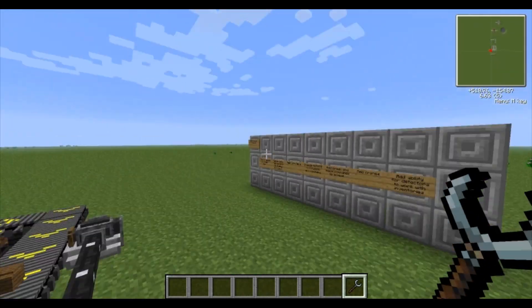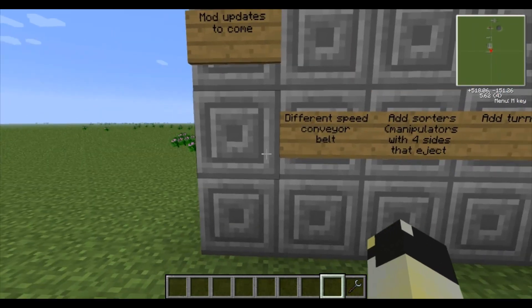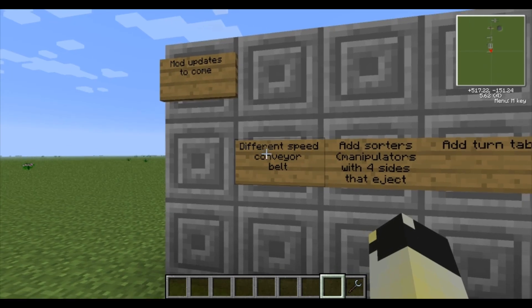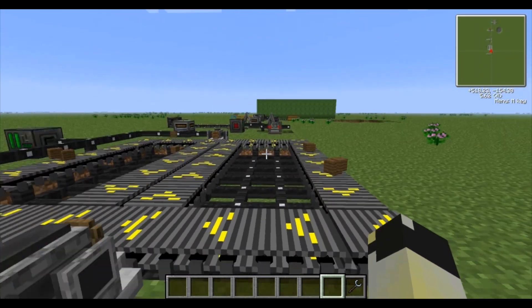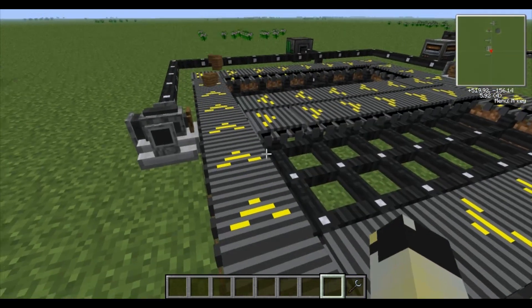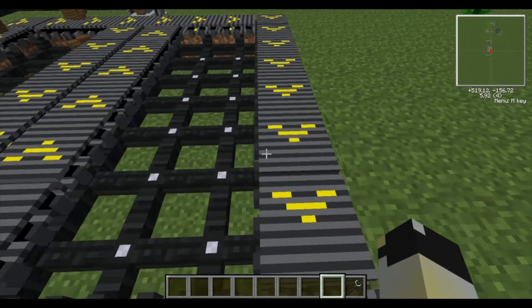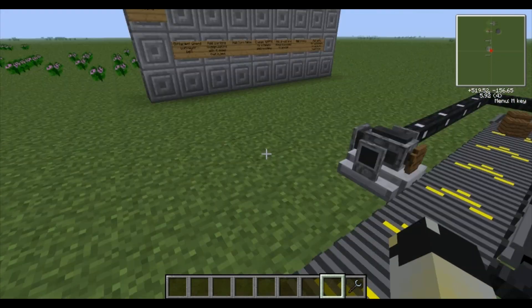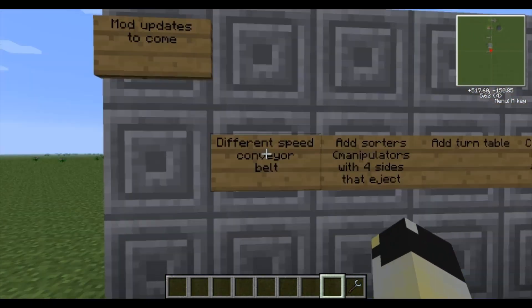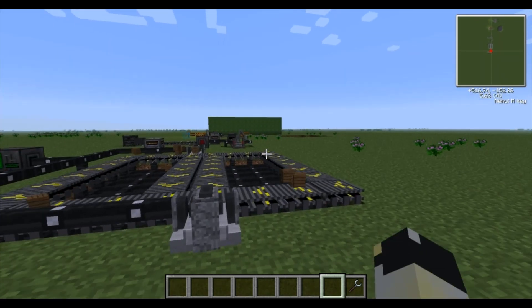I'm going to move on to the updates coming out in the future. These are mod updates coming to the Assembly Line mod. We're going to have conveyor belts with different speeds - that is going to be a great upgrade to this, where you just have one standard speed conveyor belt which doesn't move entities when there's no animations. They're also going to add a sorter, which is basically a manipulator with four sides that can eject. So that's going to be really helpful.